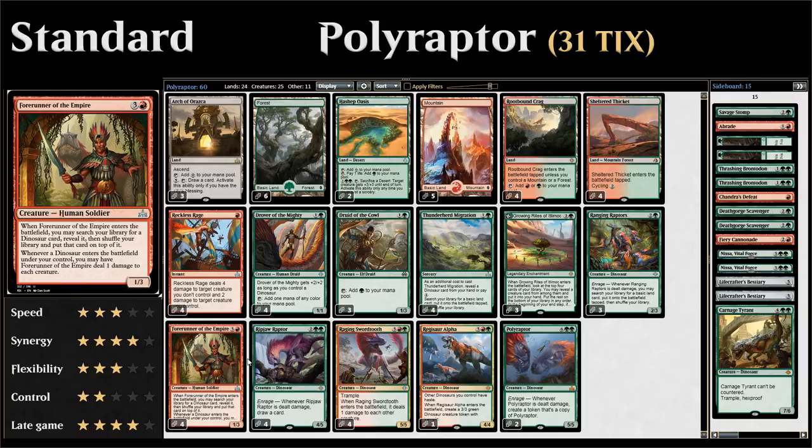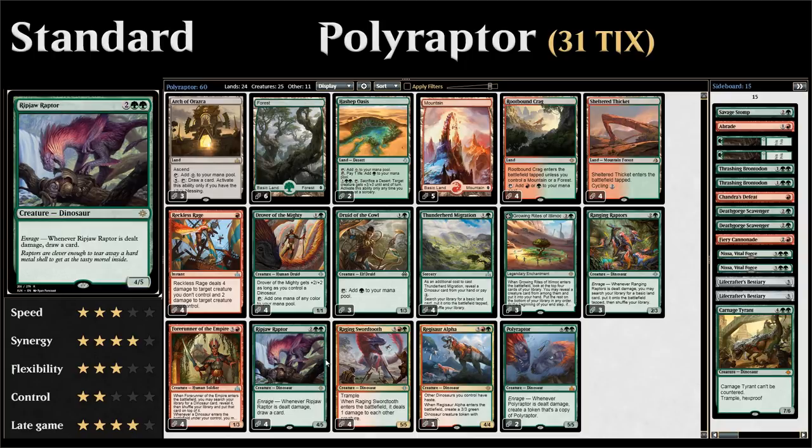Four copies of Forerunner of the Empire — a great Enrage enabler that can search up our Polyraptor, but in other situations we might search up another dinosaur instead. Ripjaw Raptor is a great dinosaur to search up: a four-mana 4/5 with Enrage that lets us draw a card — a great way to gain card advantage.